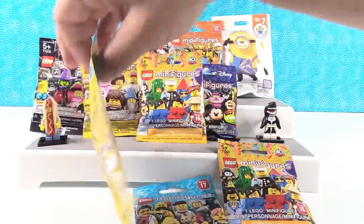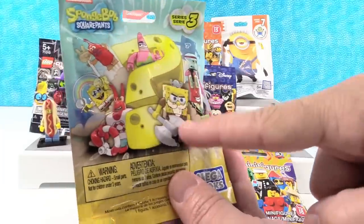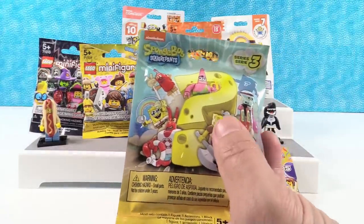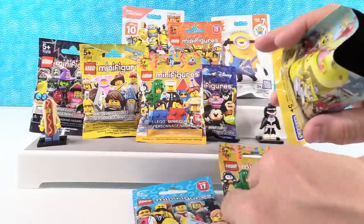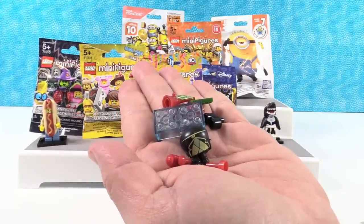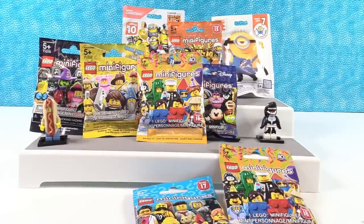Time for a Mega Bloks figure — SpongeBob Squarepants Series 3. Shannon is still looking for the Viking SpongeBob, and thinks Mr. Krabs would be cool. She opens the bag and gets Mr. Krabs, who comes with money. Shannon tells Paul to go ahead and build him while she picks another figure to open.